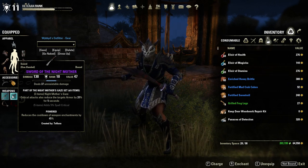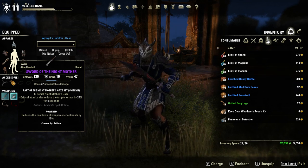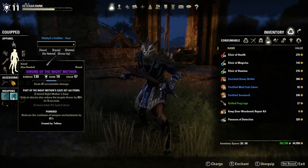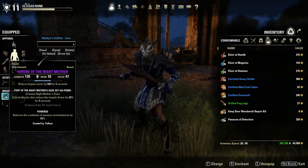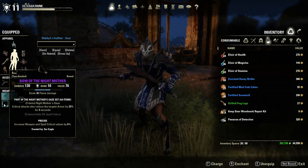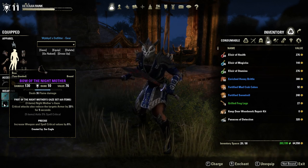Two swords are traited with Power to reduce the cooldown of my Weapon Enchantments, which deal unresistible damage and Armor Breaker — reducing the target's armor by 600 for 5 seconds. My bow deals 36 flame damage and is traited with Precise.